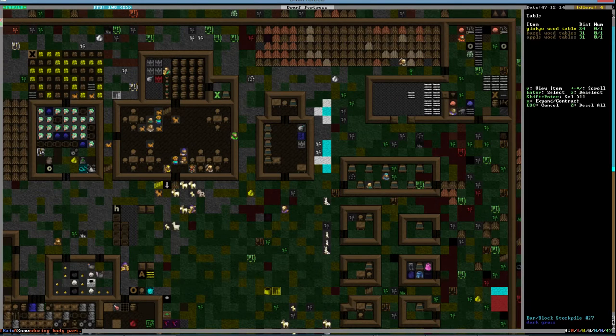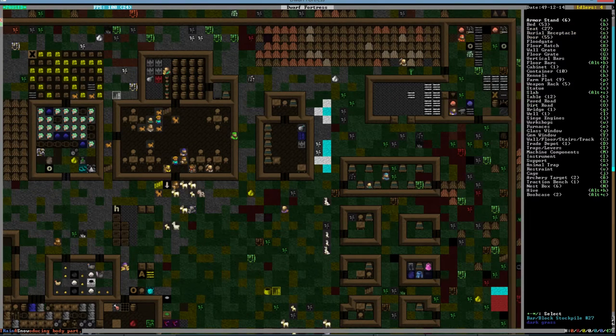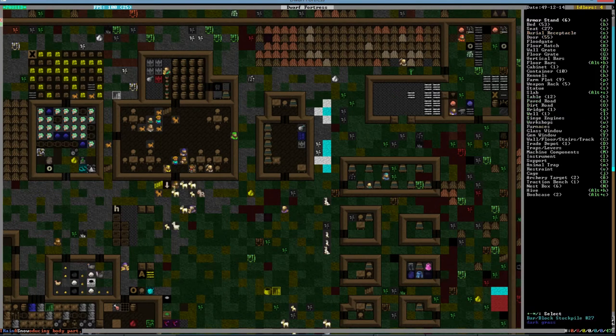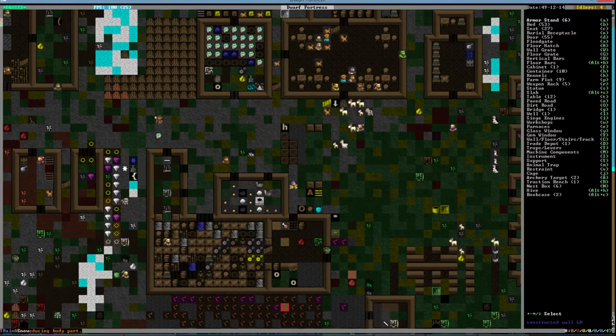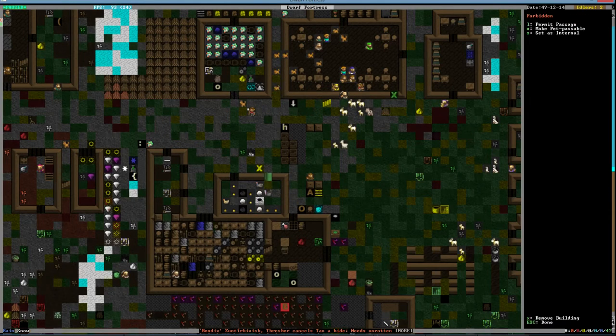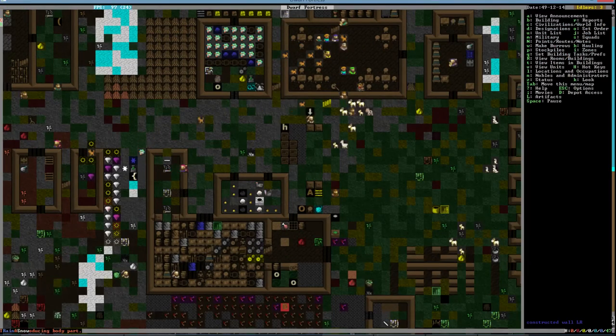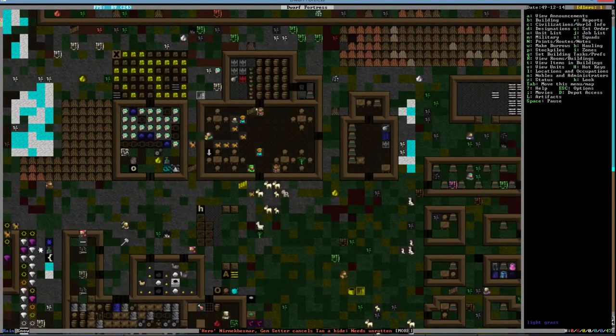I should have put the bed somewhere else. The chair's going to be in the way — it's okay though. We could give him a cabinet. I don't have any cabinets, so we will build a stone cabinet right here. He's in a very crowded room.